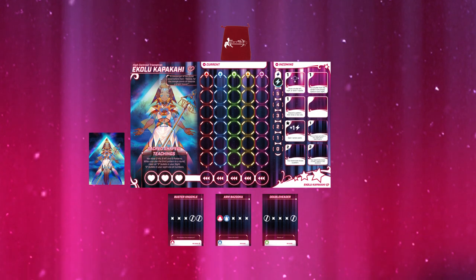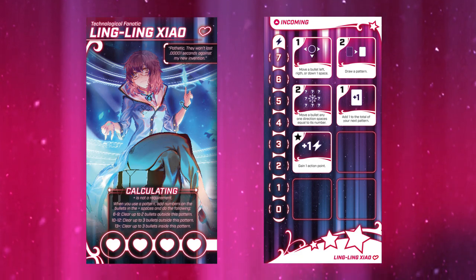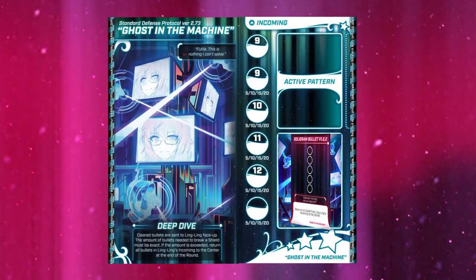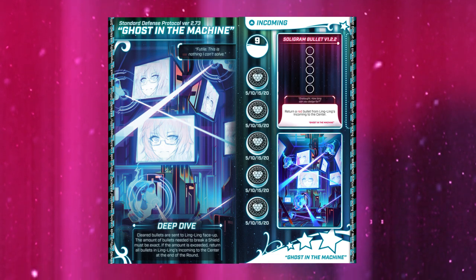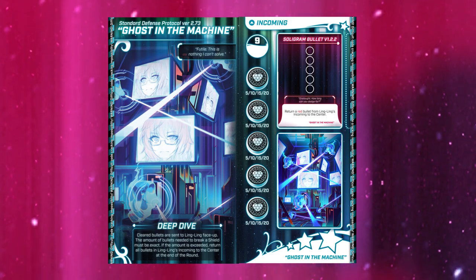Now it's time to set up the boss. Select a heroine who has not been selected by the players and flip their action and unique ability boards. Shuffle the boss's patterns, reveal the top pattern card, and place it in the pattern area. Cover each of the boss's shield slots with a shield, then perform any special setup the boss's unique ability has.